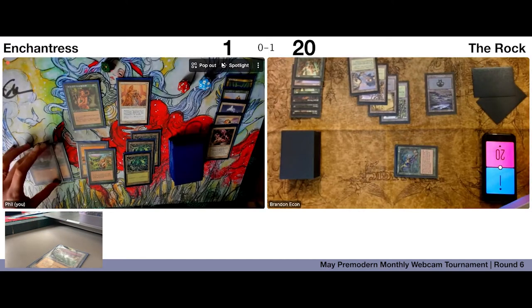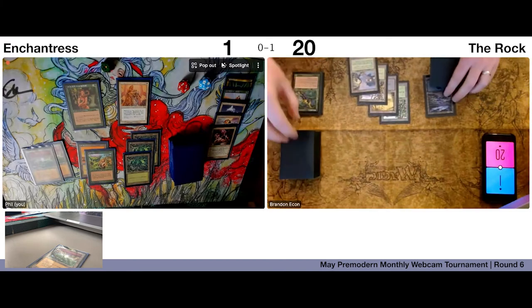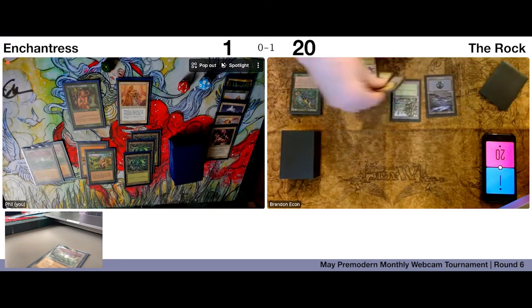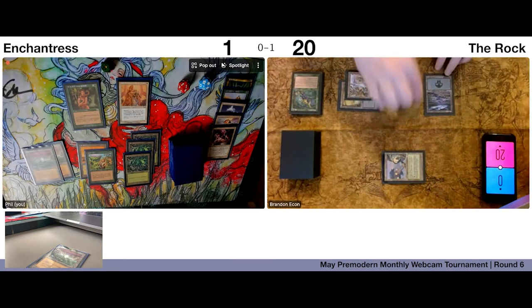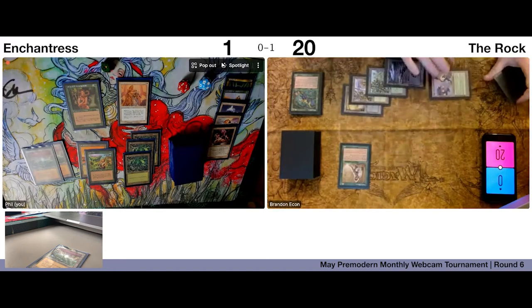Play another Brushland and pass. Blastoderm — dead, it did its work. I'll activate Treetop and swing. I just go to one right? Oh, you just go to one — yeah, I just stay at one. Play a Wall of Roots and pass.